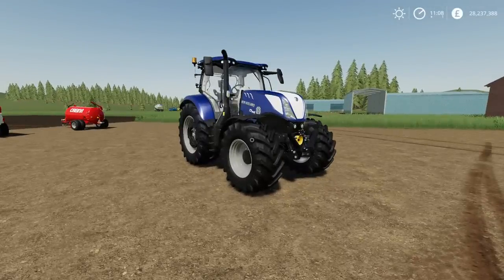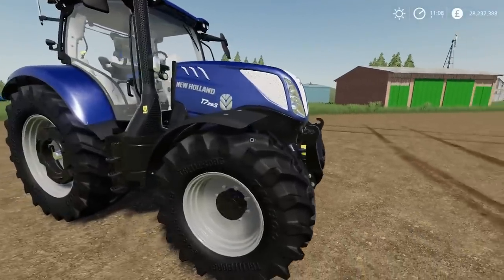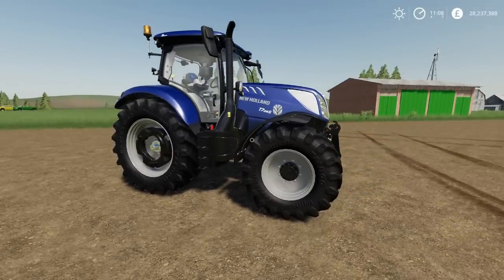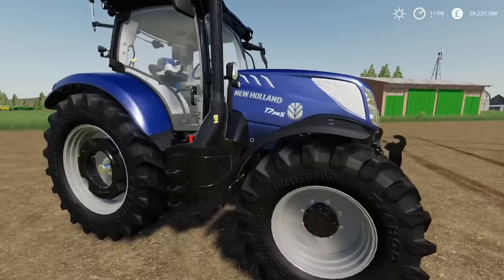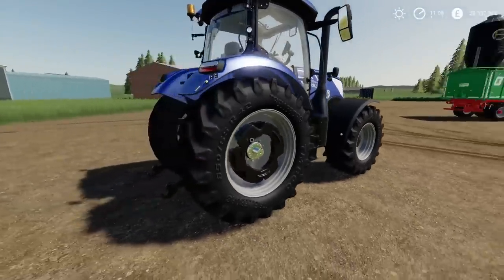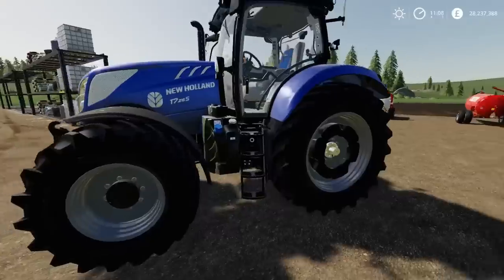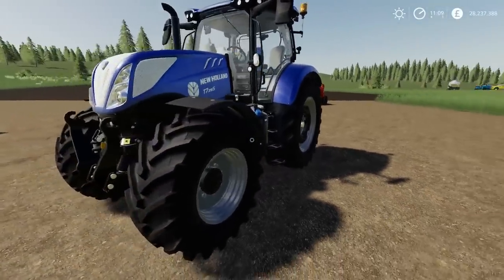Moving on from there, we have the New Holland T7S Series by Blauer. Very good quality tractor and vehicle mods by Blauer. This will use 30 slots and is very nicely detailed. Now this only goes up to 215 horsepower — I know the T7 can go up to a T7 315, but this is the lower end of the engine horsepowers. There are a couple of T7 mods around but I do like the stuff by Blauer.